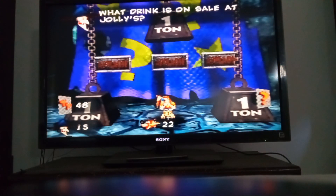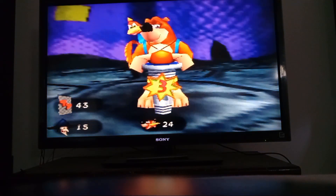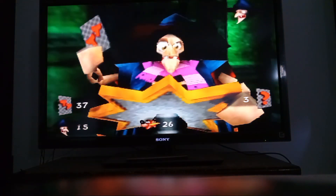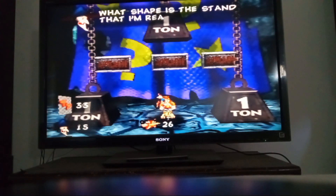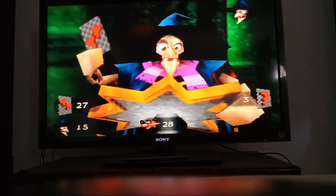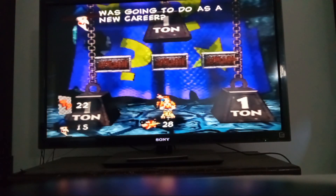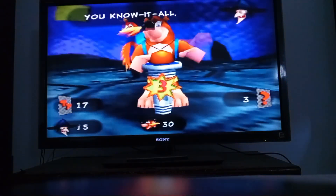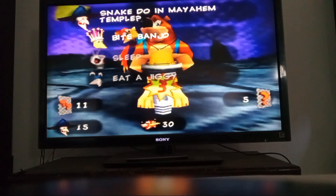What drink is on sale at Jolly's? Who lives in Honeybee's hive? Batman fans, we're back. Let's try to scan. What shape is the stand that these questions were created from? Star-shaped. Got it. What a guess. What are the Kongo's schemes going to do? Night games — yes! What did the snake do in Maya Temple? Sleep.